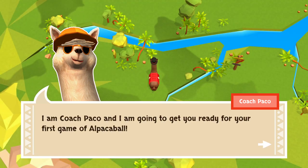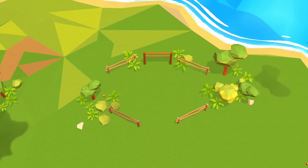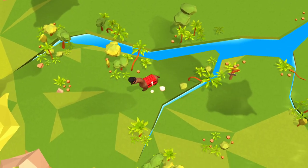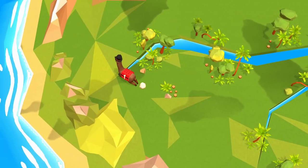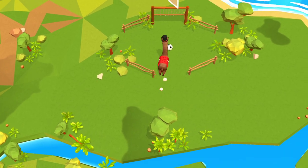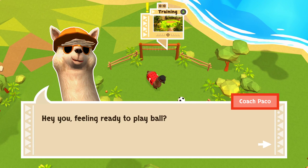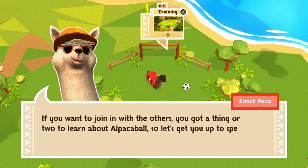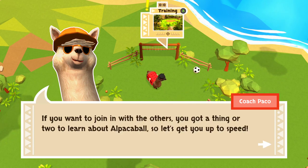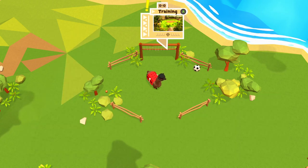I am Coach Paco, and I'm going to get you ready for a first game of alpaca ball. Head over to the training grounds and let's get started. No buttons here. Kick the ball. You gotta go. Hey, you feeling ready to play ball? If you want to join in with the others, you've got a thing or two to learn about alpaca ball. So let's get you up to speed. What up, Coach Paco?